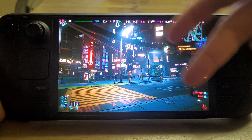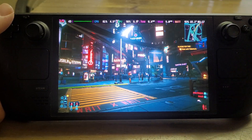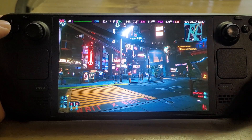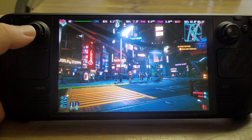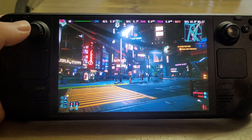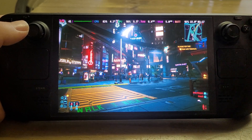This is the Steam Deck OLED. It has a 7-inch screen at 1280 by 800 pixels — not particularly high resolution, but it's quite a small screen. With the OLED version, it has very deep blacks, very bright brights, and even has HDR. It can also have a refresh rate of up to 90 hertz — 90 times a second it can refresh. But as you can see, this game is only running at 42 frames a second at the moment, so it's not taking advantage of all that.